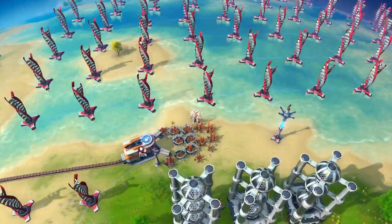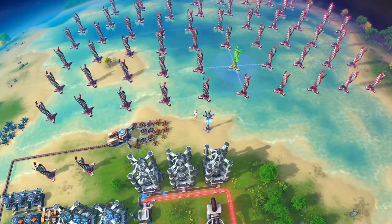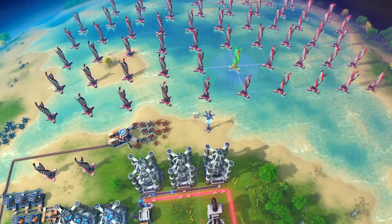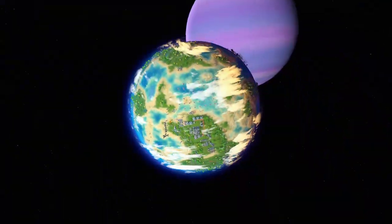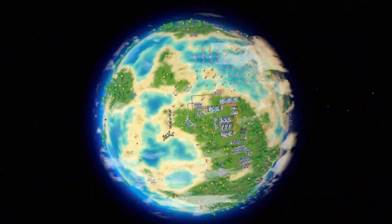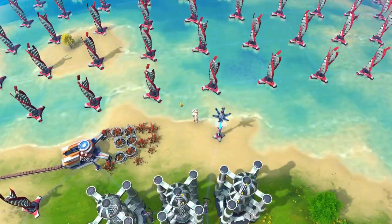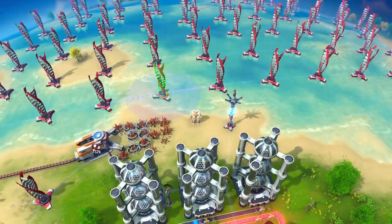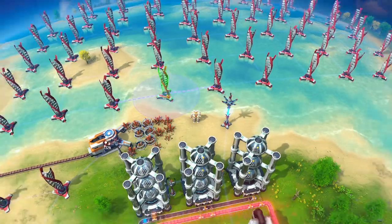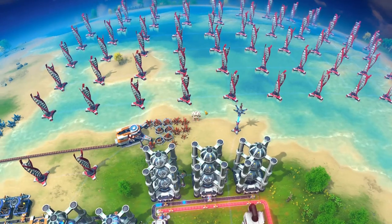There are also a couple of smaller sneaky upgrades. For example, you're now able to build wind turbines on water. This matters because you often run into space issues on your starting planet, and building turbines in areas you can't otherwise utilize makes things a lot easier. You'll need to research steel to unlock this, but once you do you can build entire wind farms on your oceans.